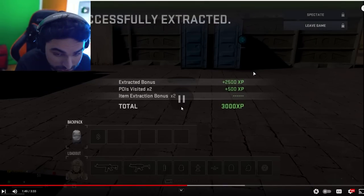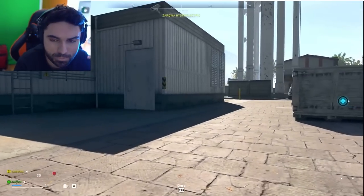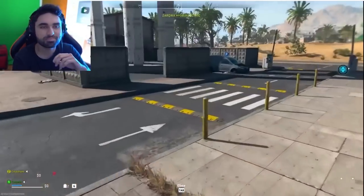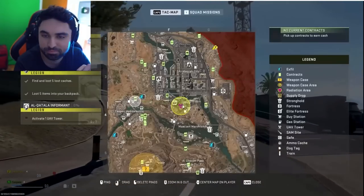Now just wait for all of your XP to pop up — and the second that happens, you'll have the option to spectate. Select spectate, and you are now fully invincible and invisible. Once you get to this stage, you've done it correctly and the glitch is now active.